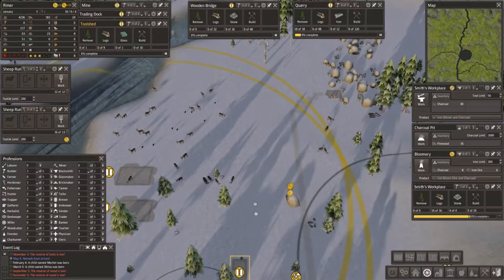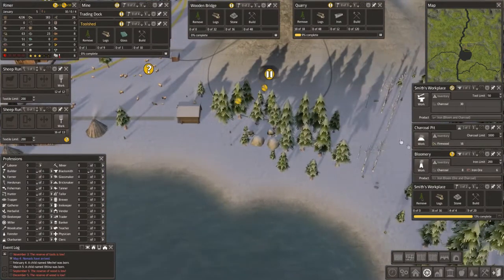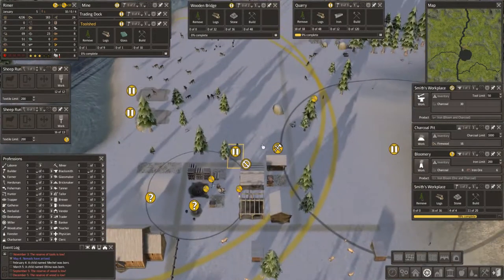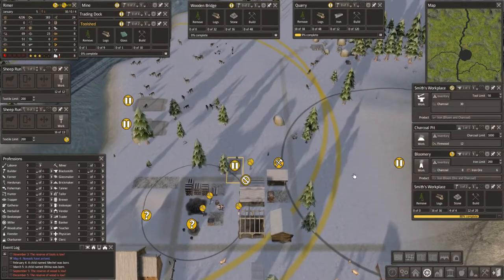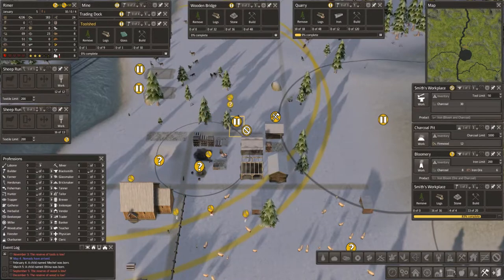Look at all these deer. Have we still got deer in this area? I wonder if we have to move the hunting cabin. Interesting thought. And I think we'll also clear all the wood from here as well. It's quite close to home, they can do that.